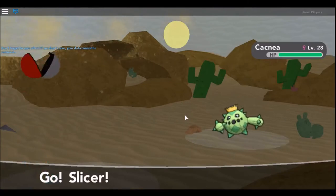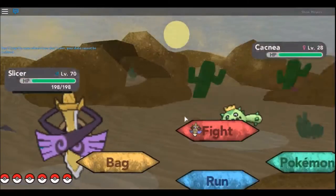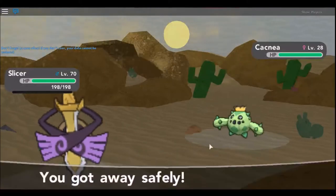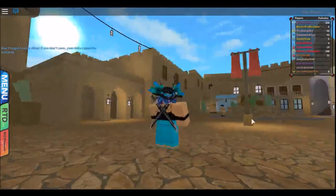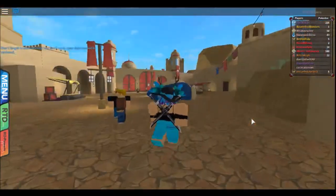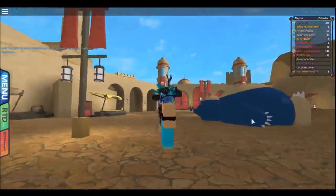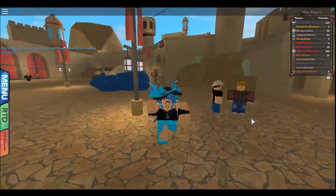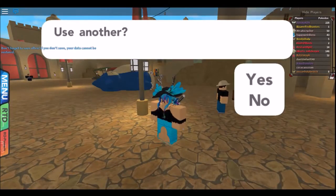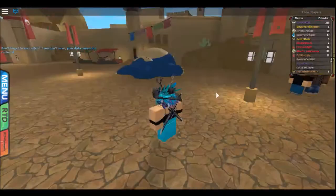I have another Greninja that has the ability Battle Bond - if you watch the anime, then you will get the reference. Welcome to Arthrise City, first time, first look - there's a Snorlax. I think this is a reference to an episode of Pokemon where there's a sleeping Snorlax. I do know why Snorlax is there.